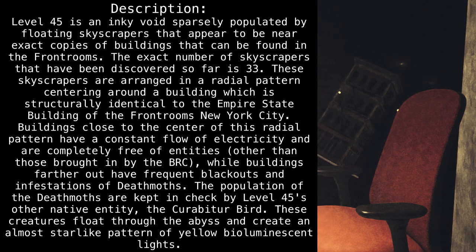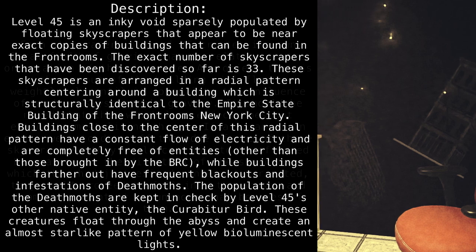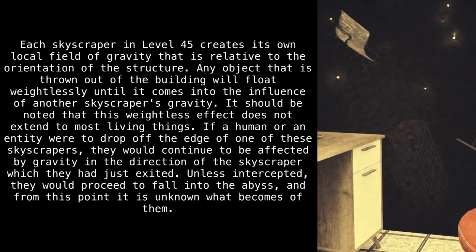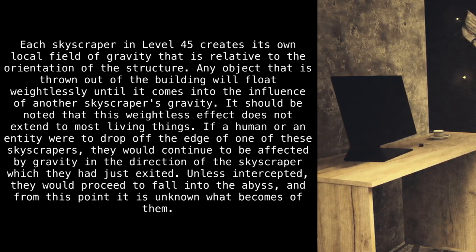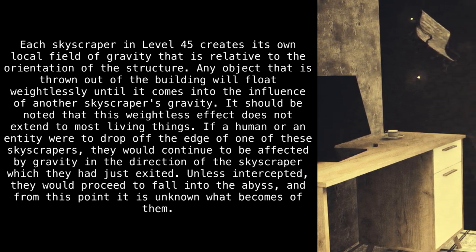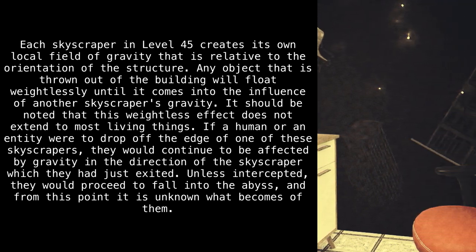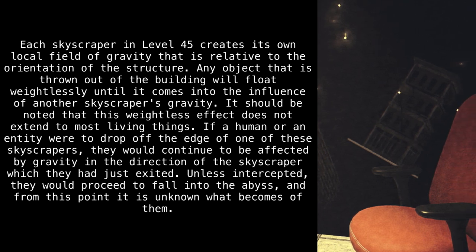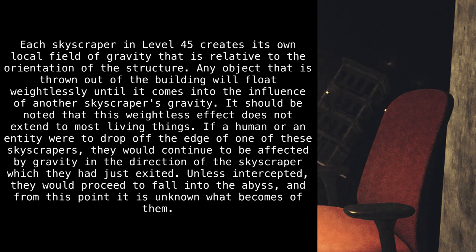These creatures float through the abyss and create an almost star-like pattern of yellow bioluminescent lights. Each skyscraper in Level 45 creates its own local field of gravity that is relative to the orientation of the structure. Any object that is thrown out of the building will float weightlessly until it comes into the influence of another skyscraper's gravity. It should be noted that this weightless effect does not extend to most living things. If a human or an entity were to drop off the edge of one of these skyscrapers, they would continue to be affected by gravity in the direction of the skyscraper which they had just exited.